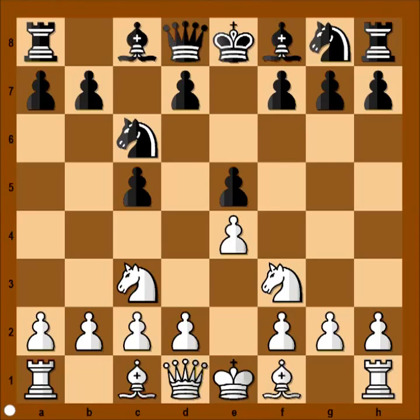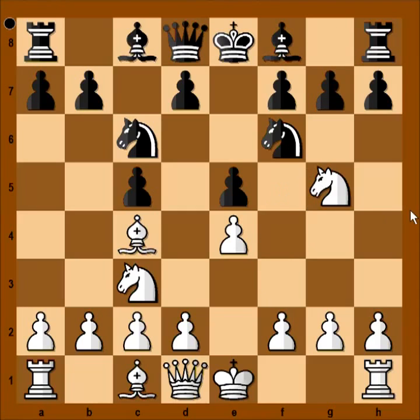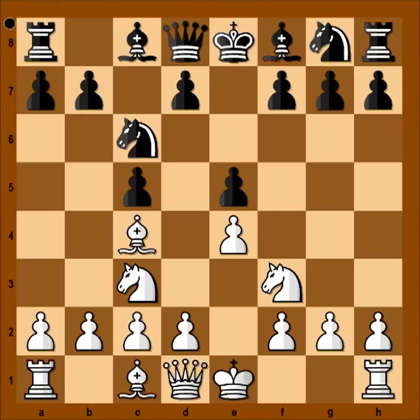In the game Peter Svidler played bishop to c4. And now if black plays a natural move like knight to f6, then knight to g5 is attacking the pawn on f7, and there is a problem defending that square.